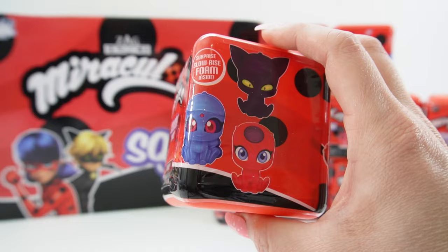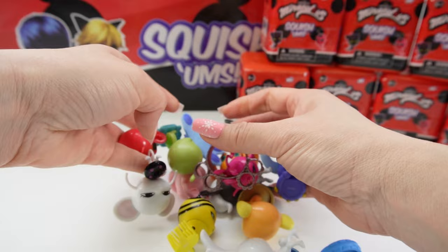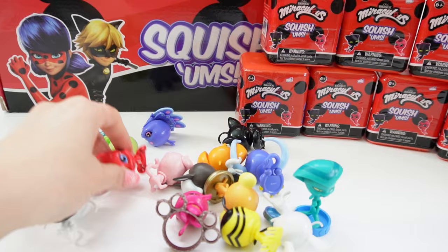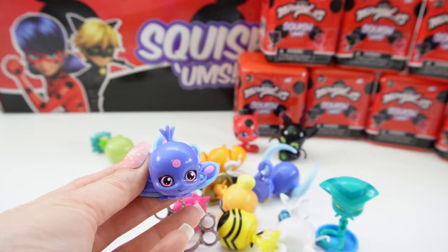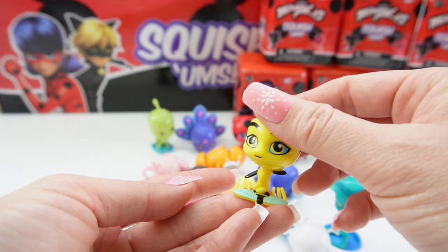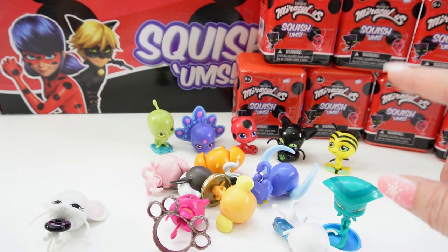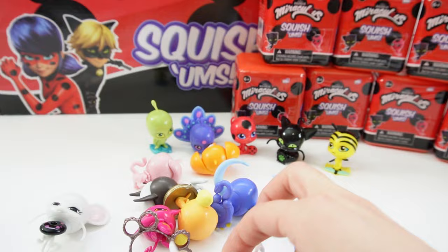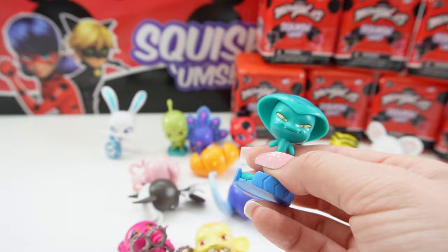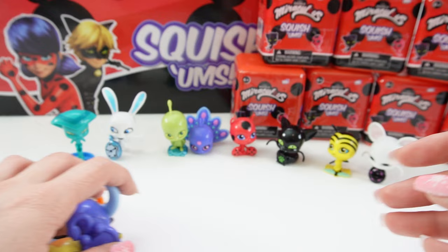Which one's your favorite? I know for sure we have these three and there are five others. Here are some Kwamis — let's make a guess on which ones we think are going to be inside these Squishems. We know we're getting Tiki, Plagg, and Dusu. I'm thinking Waze is going to be one of them too. And Pollen — of course Pollen has to make the cut. So we have five and three more to go. I think Fluff is always a favorite. Maybe Mulo? And my last guess is going to be Sass because Sass is cute.